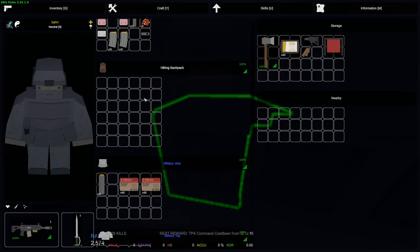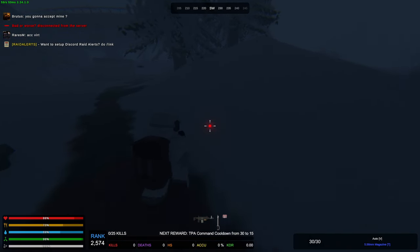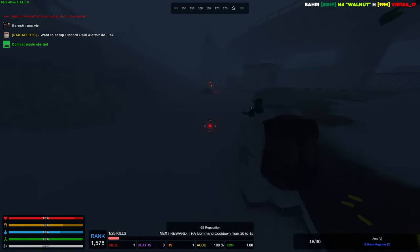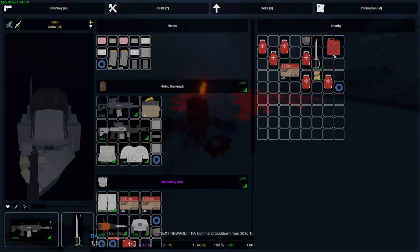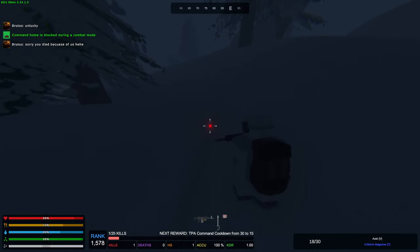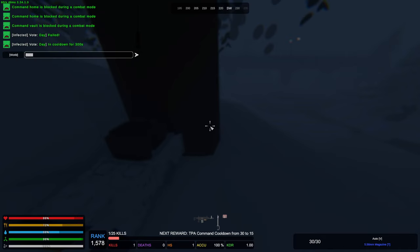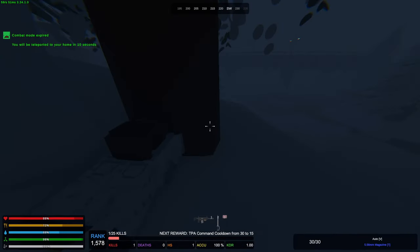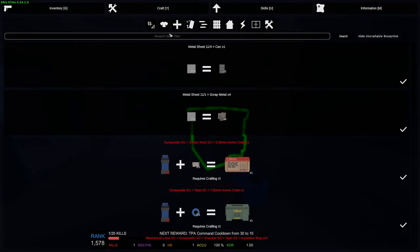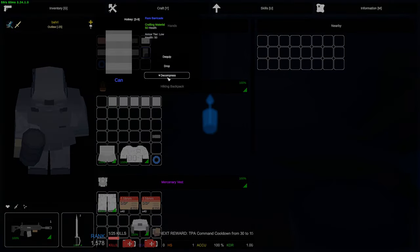We're basically done with the base — got storage, placed all the placeables. I'm gonna go hunt down that Penumbra dude. He's been shooting the whole time and I think I know exactly where he is — by the construction area. He's right there. He's dead. Easy Penumbra. So much good loot — a jackhammer, a lot of metal, a bunch of tape. Rags to riches! I don't know how I saw him, it's so foggy outside.